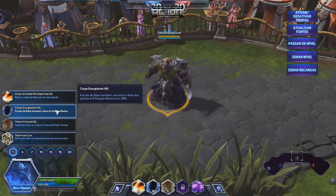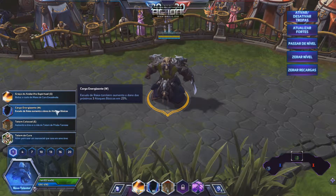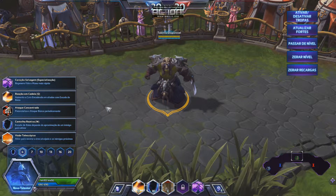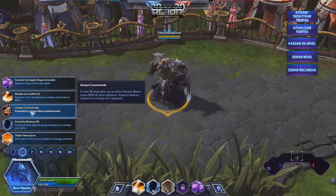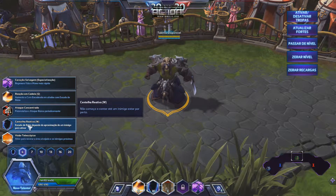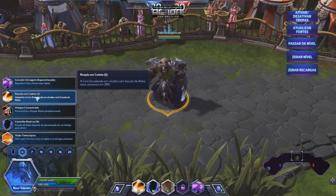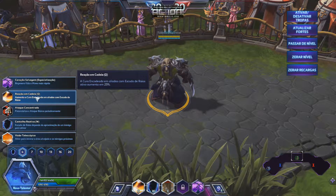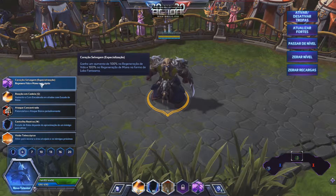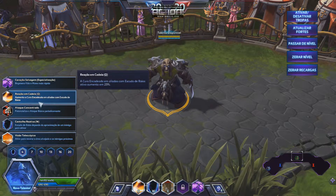First I put Carga Energizante, which will give more than 25% damage. Here I put Ataque Concentrado - of course you can pick any other thing. I already used Centelha Reativa and also Reação em Cadeia, but if I don't pick Ataque Concentrado, in general I pick Coração Selvagem, which I think is most useful when walking on the map.